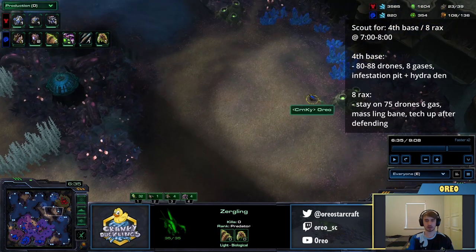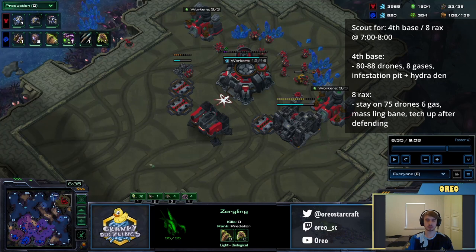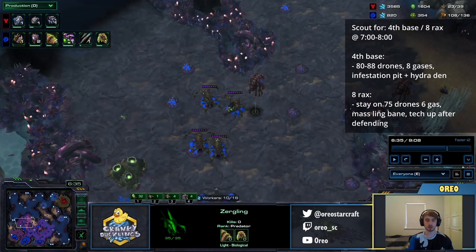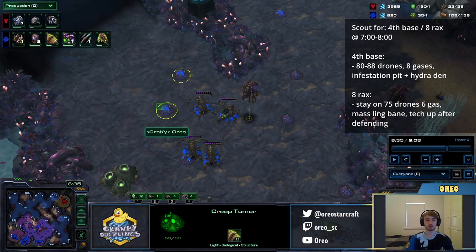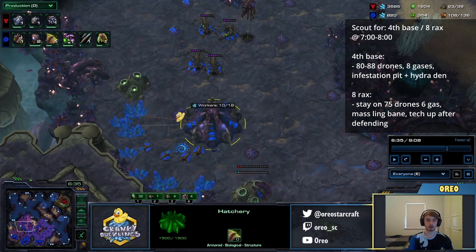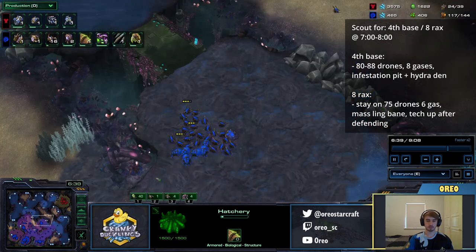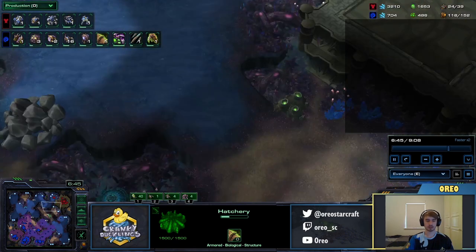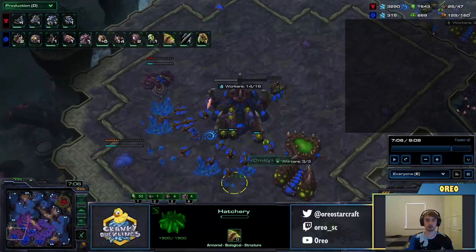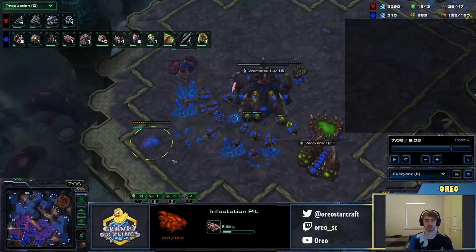In this game, because it's versus an AI the timings are a bit weird, but usually your opponent will start a 4th base no later than around 7:30 to 8 minutes, and they usually start the 8th Barracks long before then. So once you've seen that your opponent has a 4th base, you're free to drone up to anywhere in the 80s — I would recommend around low 80s, like 80 to 85. You can also take all your gases. If your opponent is playing 8 Barracks, you should stay on 75 drones with 6 gas and make only Ling Bane. Assuming I've scouted that my opponent has taken a 4th base, I'm going to start taking all my gases and droning up. Get your Infestation Pit and Hydralisk Den.